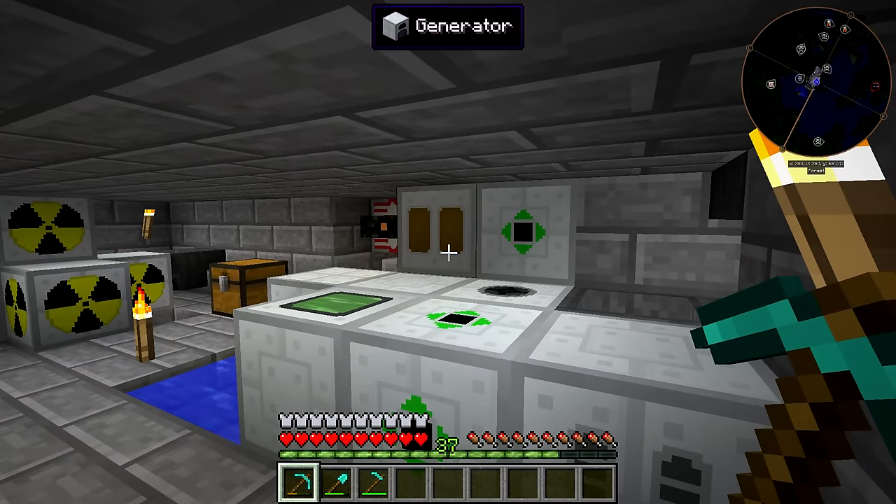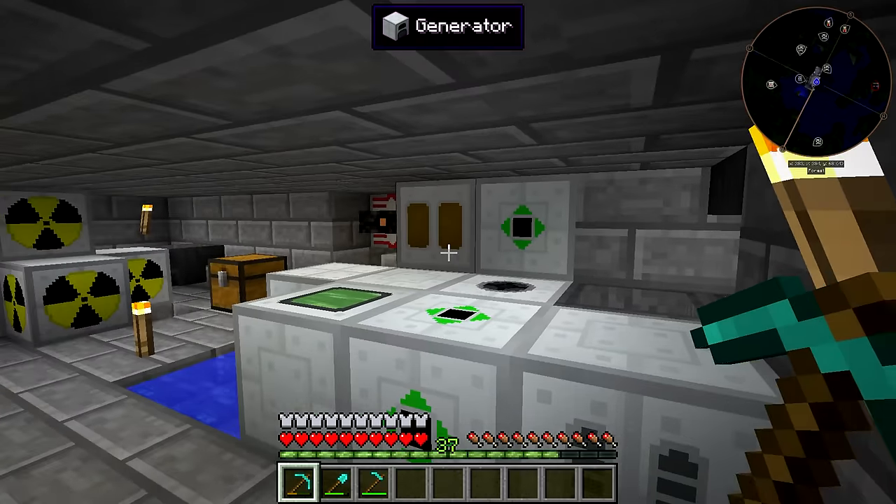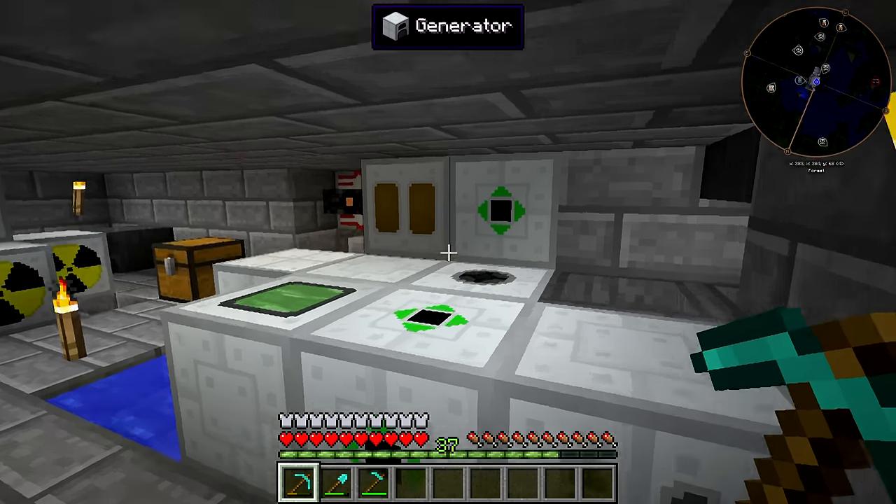So what we're going to be doing today is turning this setup here — which I'd consider to be one layer — into a multi-layered system that I can pretty much just layer on top of itself all the way down to bedrock and all the way up to the build limit. It's relatively cheap, and it'll allow us to get rid of the current backup that we have.